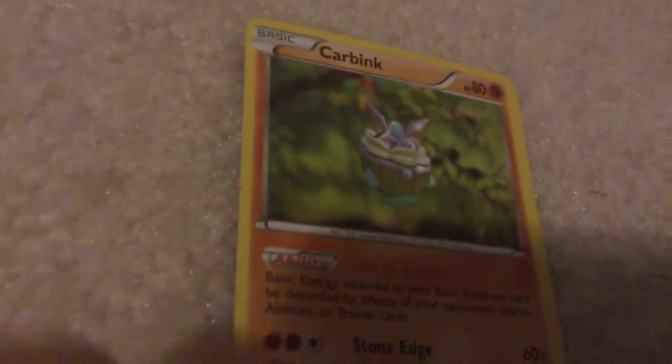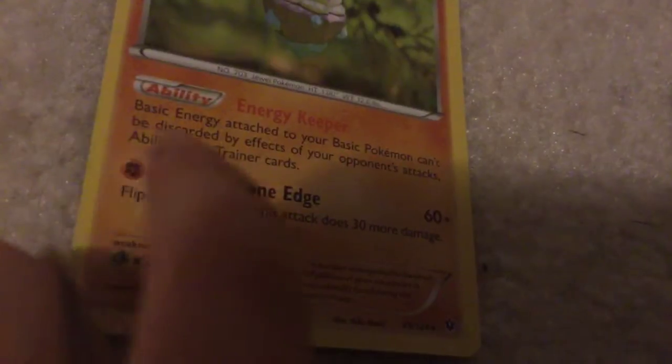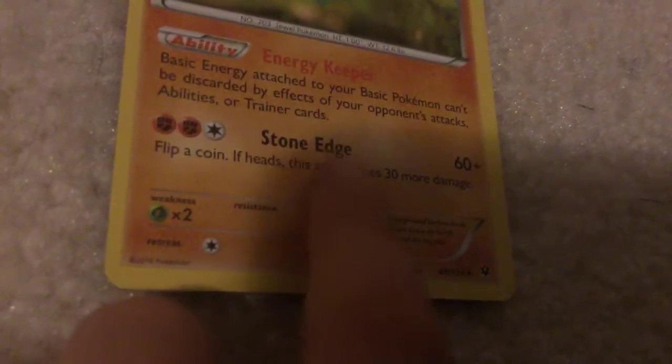Archen - Ability: Energy Keeper. Basic energy attached to your basic Pokemon can't be discarded by effects of your opponent's attacks, abilities, or trainer cards. Stone Edge - 60 plus damage. Flip a coin; if heads, this attack does 30 more damage.